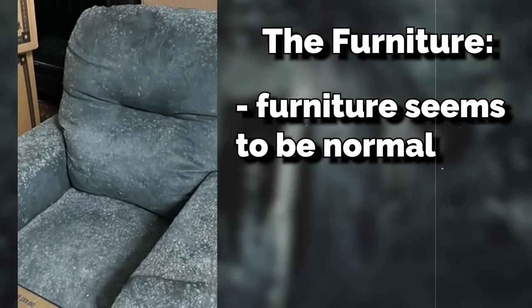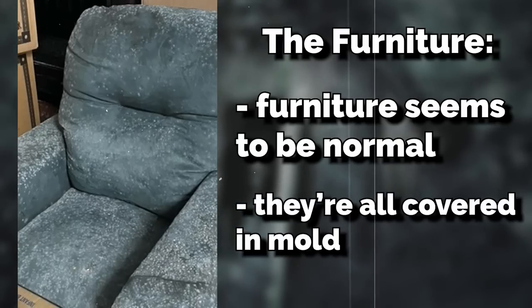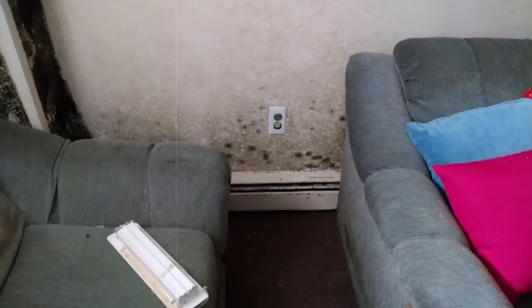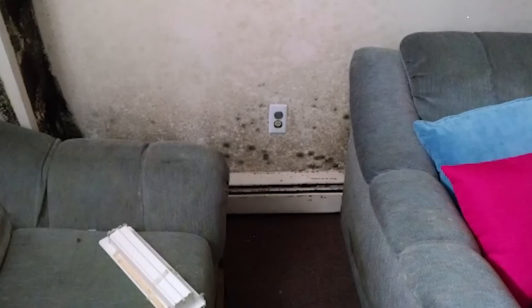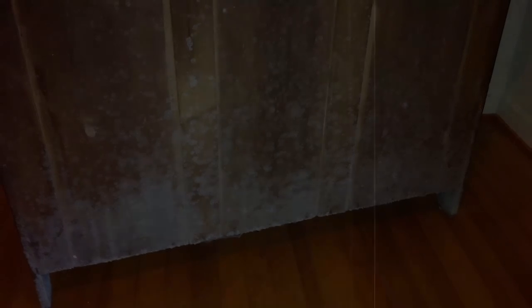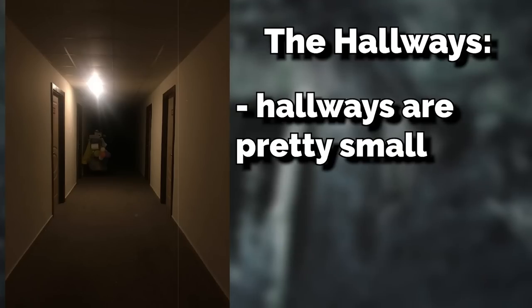The furniture inside the level seems pretty normal compared to real life, with the only really different thing being that it's all covered in mold and rot. Everything is just decaying, and it gives off a really disgusting smell throughout the whole level. There's also dust over every surface you touch here, and even when the level layout changes and shifts, there's still dust.